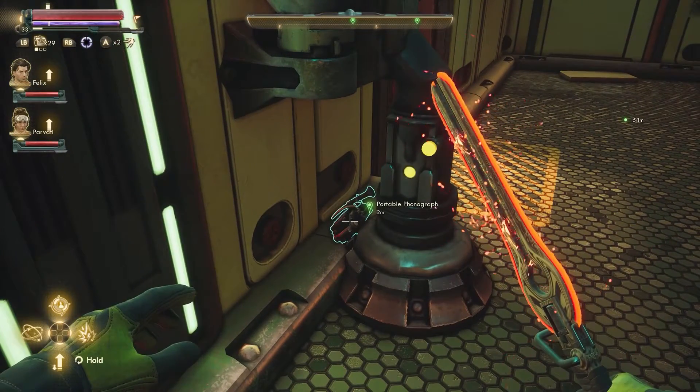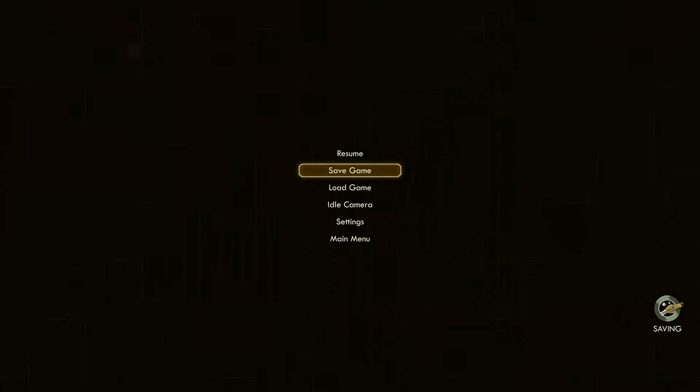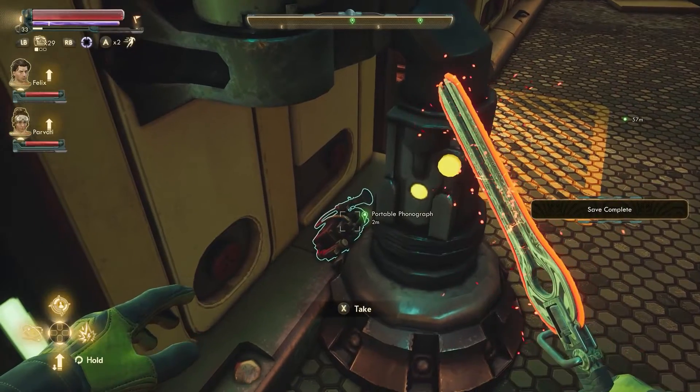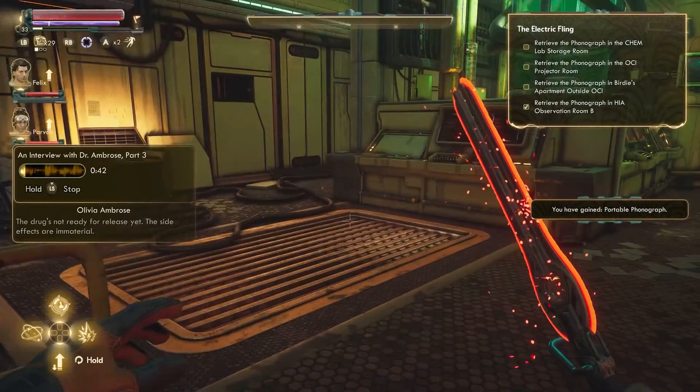Right here is one of the portable phonographs. Before you pick it up, make sure you save your game. After that, go pick it up. If you are in the same location as us, turn around and there should be a second portable phonograph to pick up as well, which makes the process even faster.